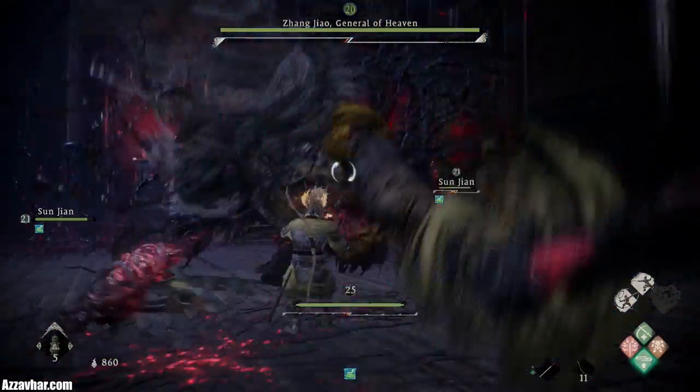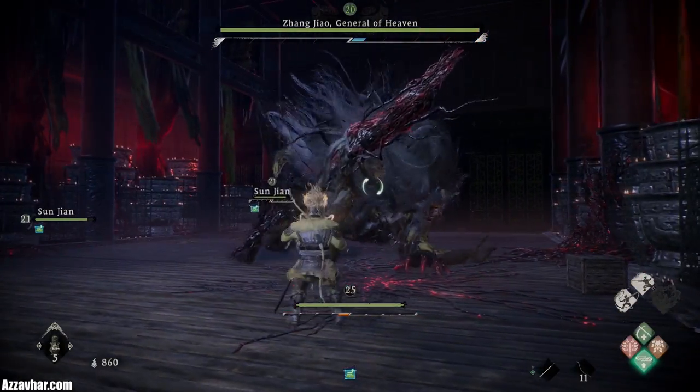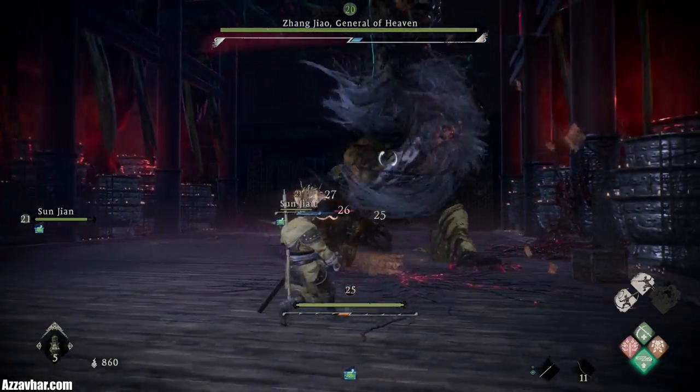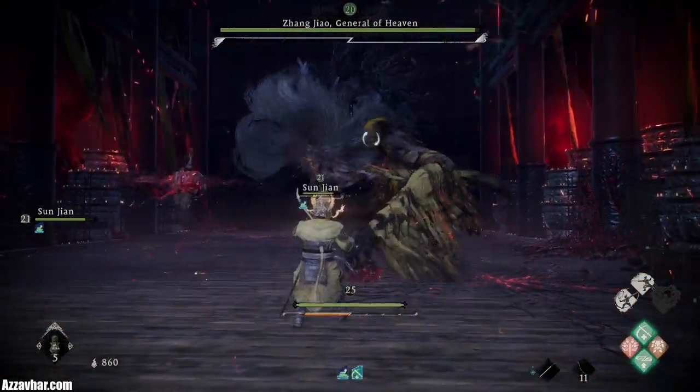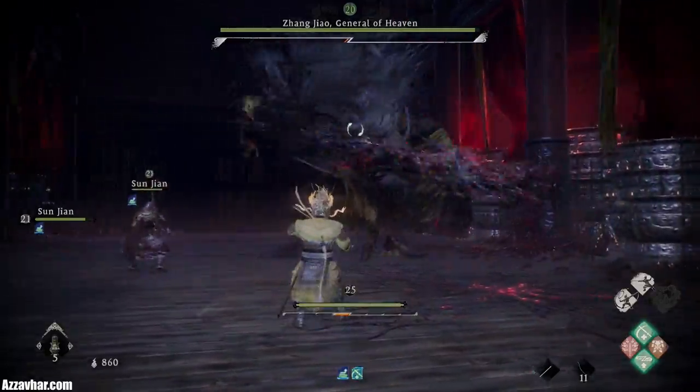For his melee attacks, he normally does a claw swipe and then a staff swipe, or a staff swipe and then a claw swipe. For those you just want to hold down block and then try to deflect at the last second as the attack comes towards you, like so.